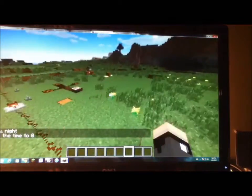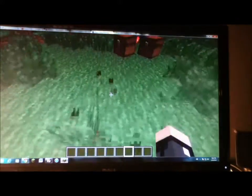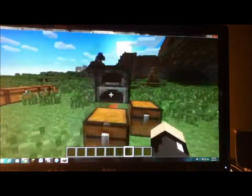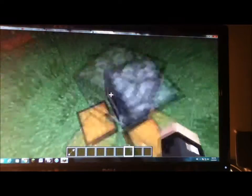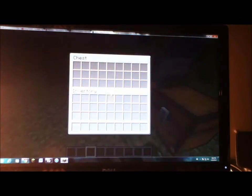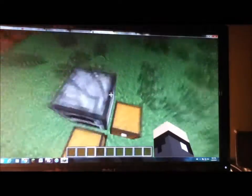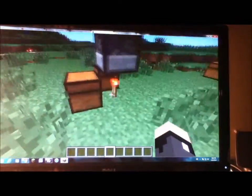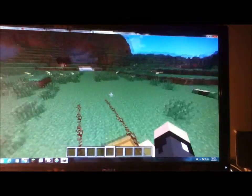Moving on — as you can see the dispenser does in fact look like a furnace. A furnace shooting arrows at you — how's that! Also, there's supposed to be a change where trapped chests, when you activate them, are supposed to be able to activate redstone through walls, but that currently does not work.